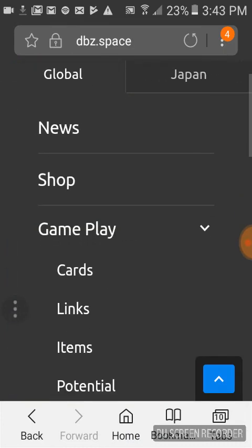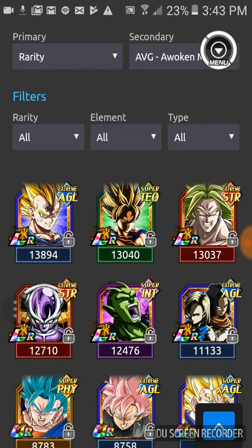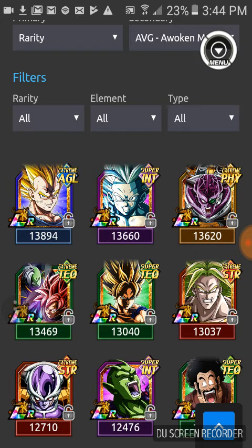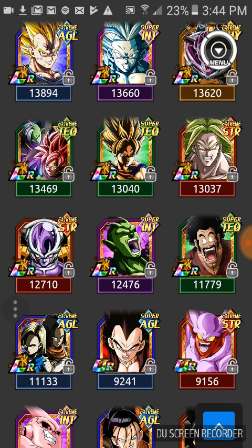Now let me show y'all a bit more stuff, like the cards. For Global, there are LR Goku, LR Vegeta, LR Broly — people want him very badly, and you could use them in tournaments. LR Broly is way too OP; it's very hard for other players to reach first rank. There's also LR Piccolo, LR Androids, LR Frieza which I got on Global. For Japan cards, there are tons of LRs: LR Majin Vegeta, LR Gohan — which is the one I got — LR Ginyu, LR Black Goku, and LR Hercule.